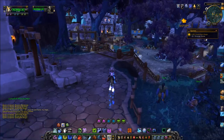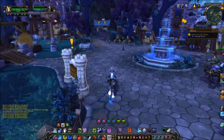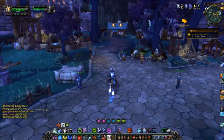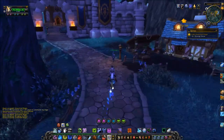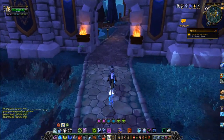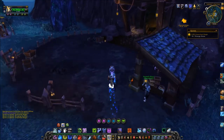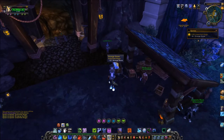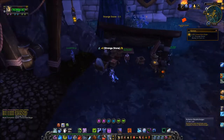To complete the quest Unearthed Magic, you will need to loot the Strange Stone, which is located at the entrance to your garrison mine shaft. And you can see that right here. Once you loot it, you can go ahead and turn it in.